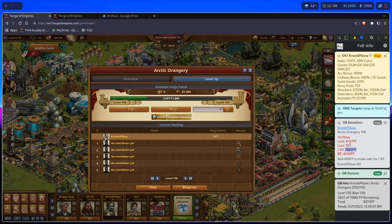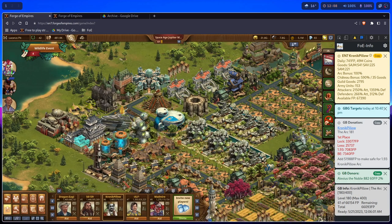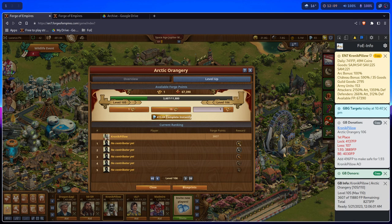To make it safe for 1-93, it says that the donor needs to donate 4,137 Forge Points, and that he would lose 107 net Forge Points compared to a 2.0 arc, because it's using your arc in the calculation, and my arc is a 100% arc.